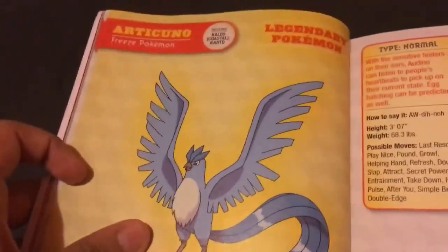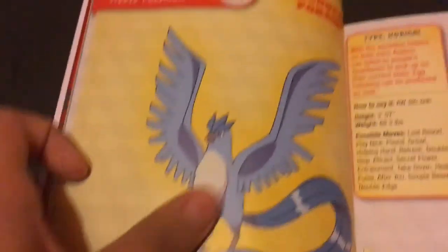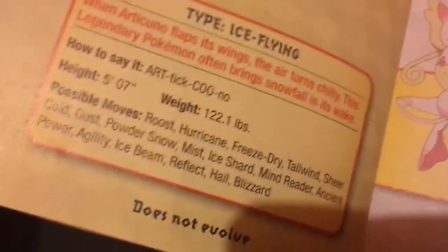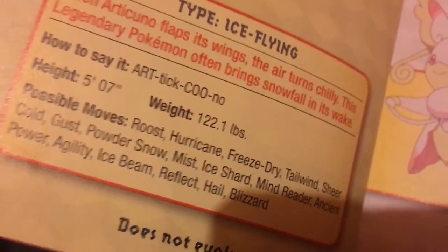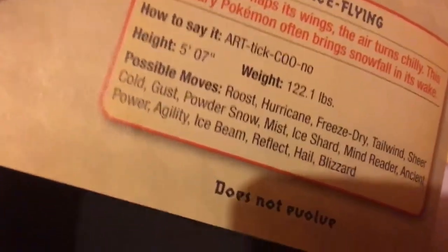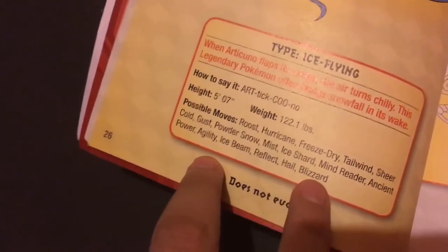Here's another legendary Pokémon — this is one of the legendary birds, Articuno, the Ice/Flying type one. I like this one just because it learns a lot of Ice moves. Blizzard is alright but it has low accuracy, and so does Sheer Cold.